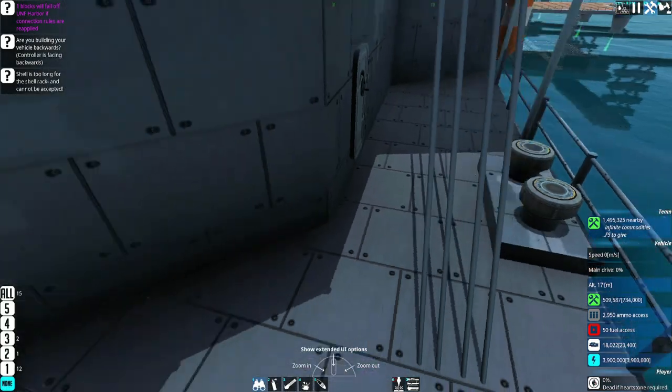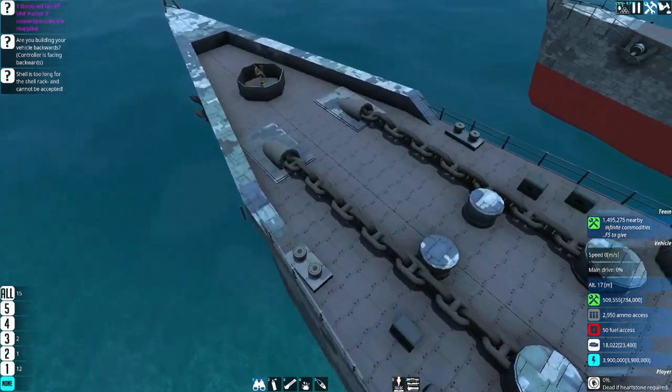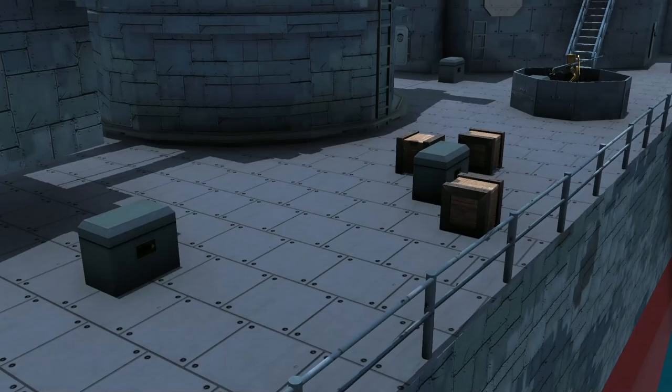Doing this on all my ships helps make it look like a normal level, and it's pretty easy to achieve. Another easy decoration that helps with the decks and adding different details to elevate the looks of your ships is greeble — or as some people call it, just random stuff all over the decks.